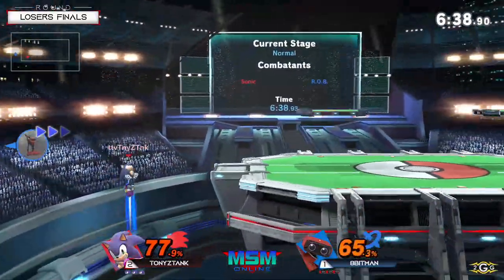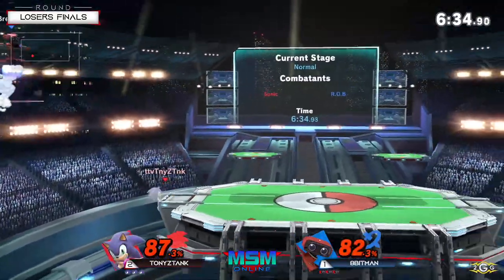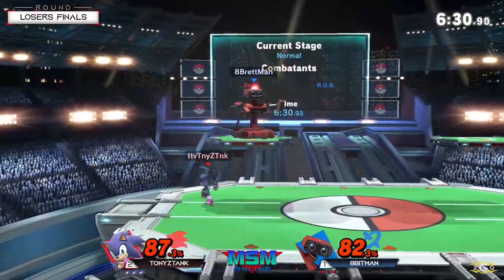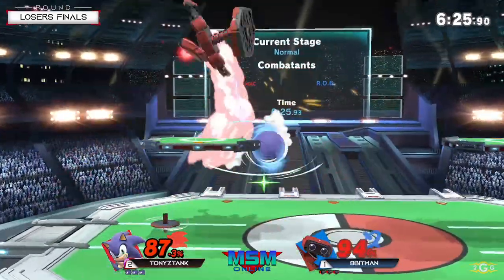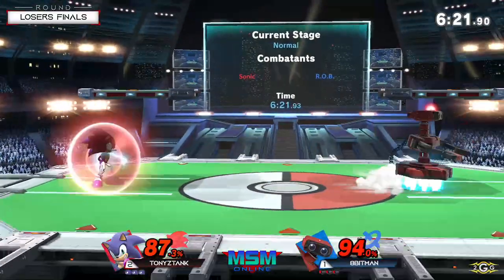Gotta fight for the stage here. Tony using that up B to get the back air — not enough. Apenman landing on the platform, holding shield safely. A little scared there for Apen — he went for two rolls and Tony could have punished that, especially with that spin dash he had.